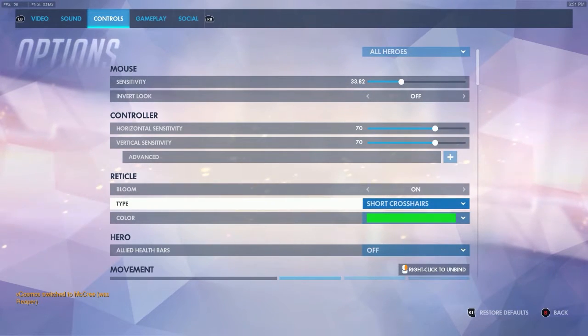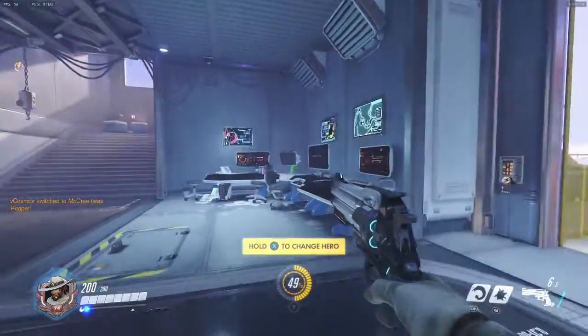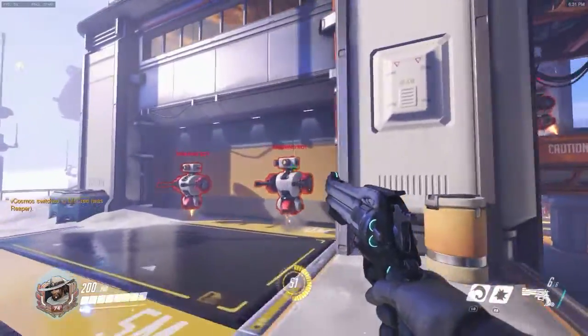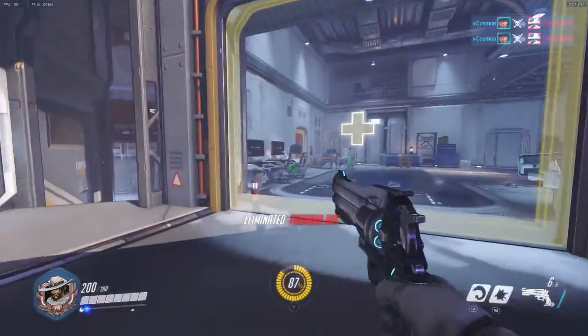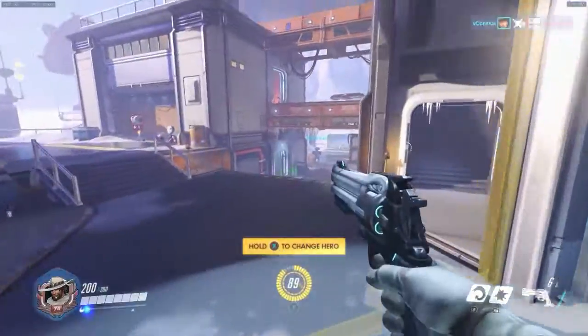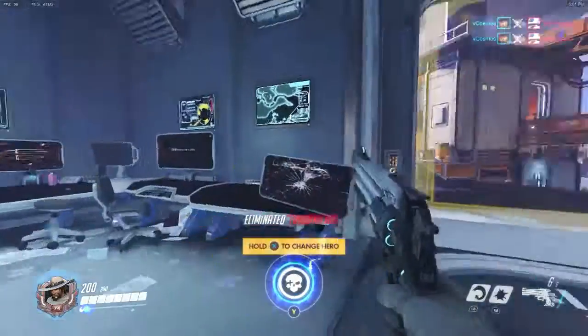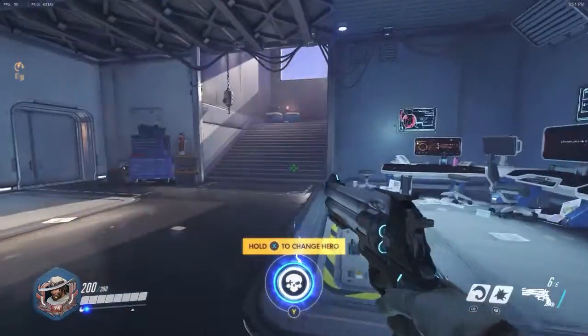I usually use short crosshairs on most characters except for Reaper and D.Va and all that. I usually have the color green just because it stands out — you don't want it blending in. Short crosshairs just look a lot better in my opinion and give you a lot more aim. It's something like you'd see in games like Call of Duty, and it just seems to work very well for me.